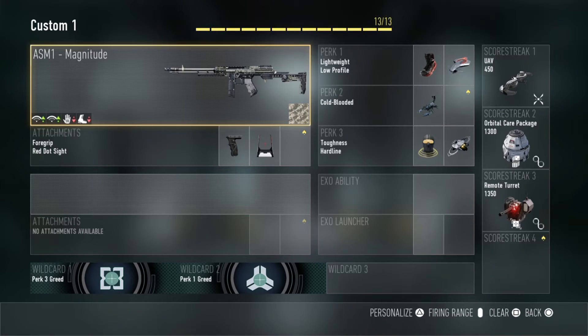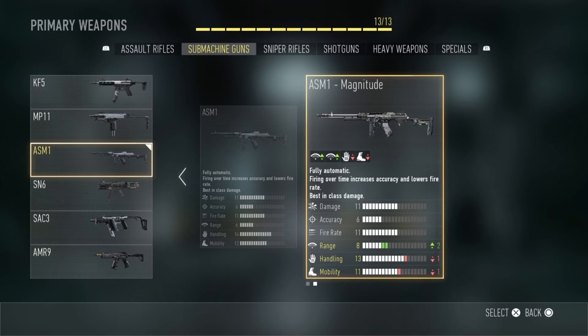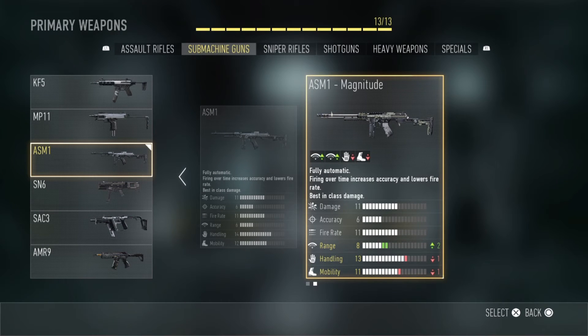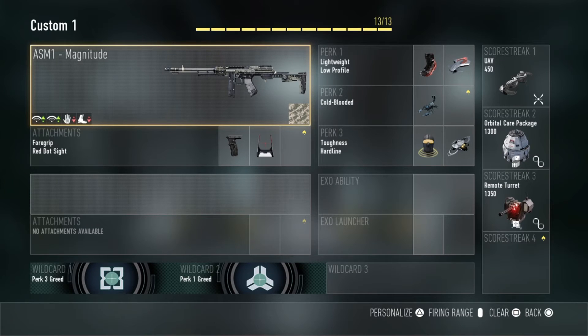In kill confirmed you can absolutely beast with this gun. After all the nerfs and buffs, this gun is now awesome. I love using SMGs because you can run around really fast — it's just so much more fun than using assault rifles. The gun is the SM1 Magnitude. I like it because of the range; it's further than the normal one. There are other variants with extra damage, so use whichever one you prefer.